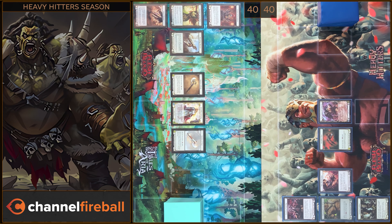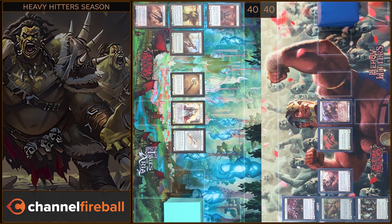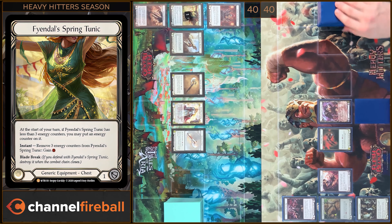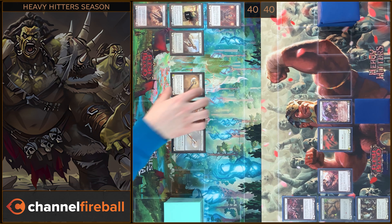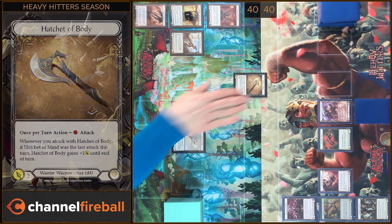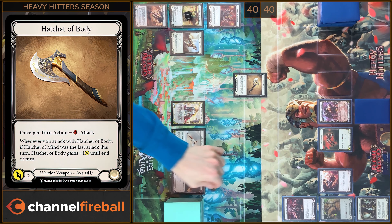I'm gonna start this game with Scabskin Slazers. That's all. In the end I'm gonna arsenal this card. I will start with Tunic. Next I will attack — I'm gonna play Hatchet of Body. I will pay one. I have one floating, one damage.